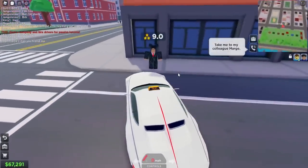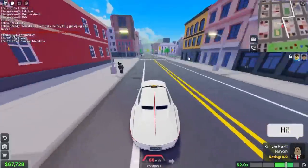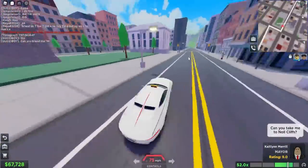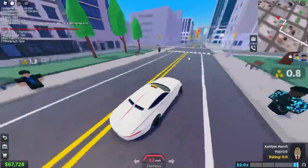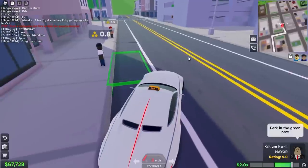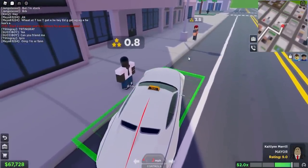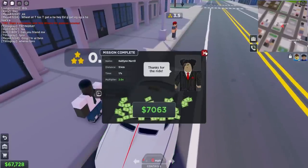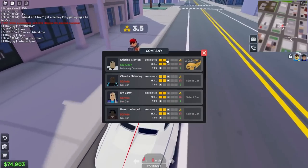We got three grand from the politician — not bad. Now there's the mayor as a client, and we need a good relationship with her to unlock the limo later. We picked her up and she's about to pay a fat tip. I almost messed up the parking and lost my 2.5x tip bonus, but we still got seven grand!